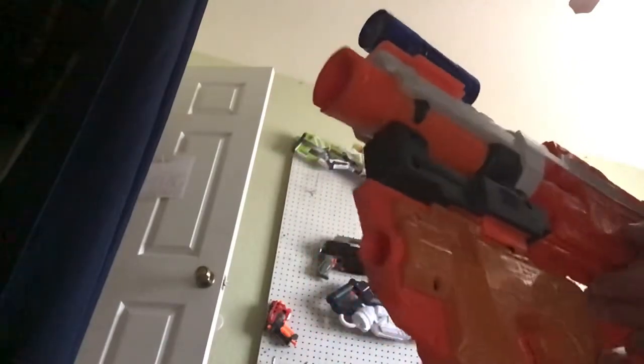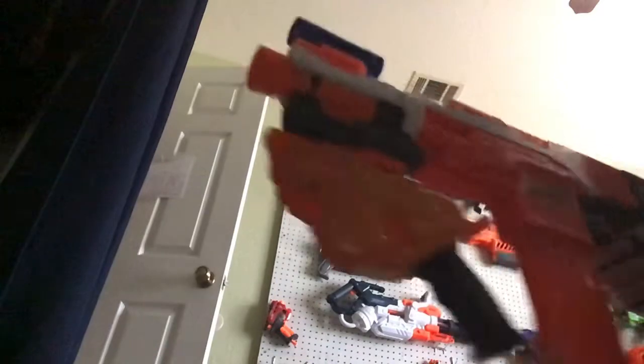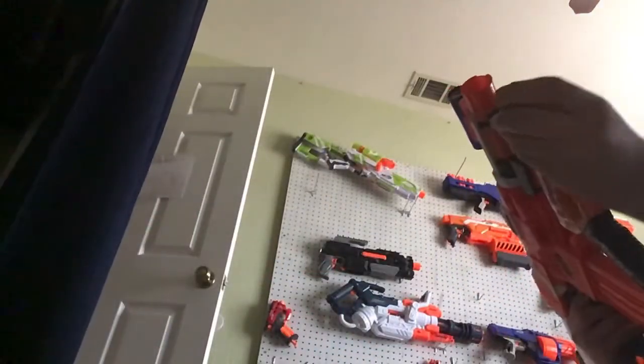To prime it, you obviously can't pull it all the way back right here, so what you do is flip this barrel over a little bit and do this, then prime it, then put it back in the locked position and go bang bang. Here is an example.